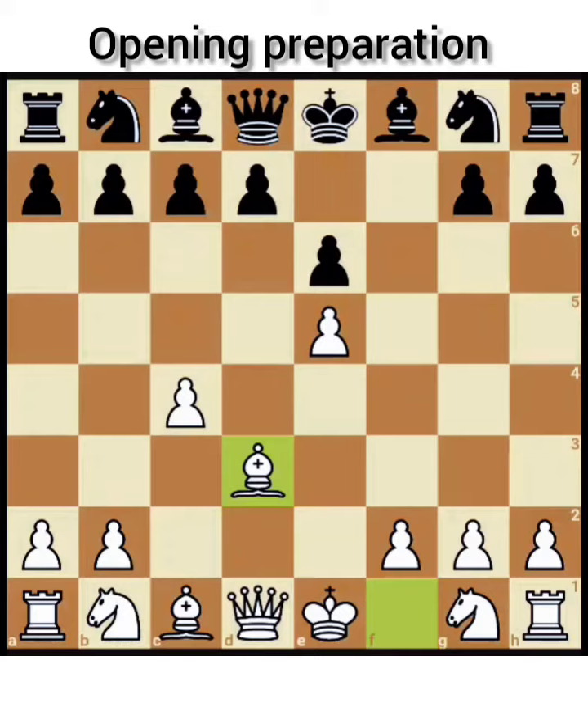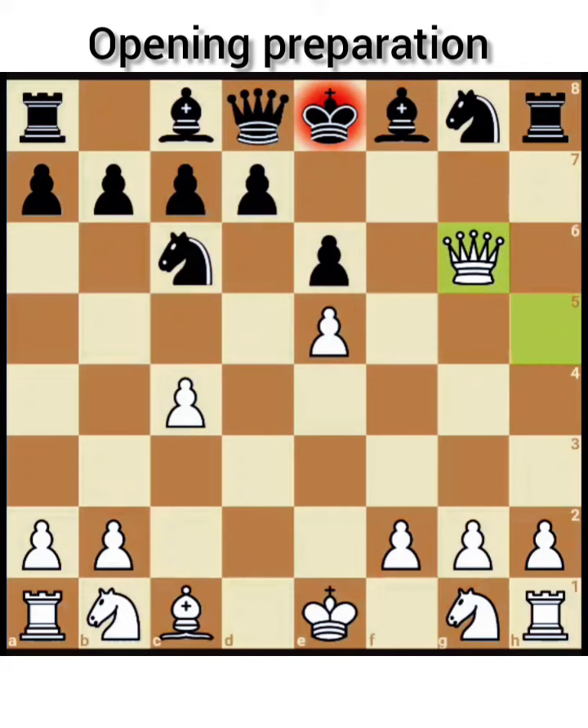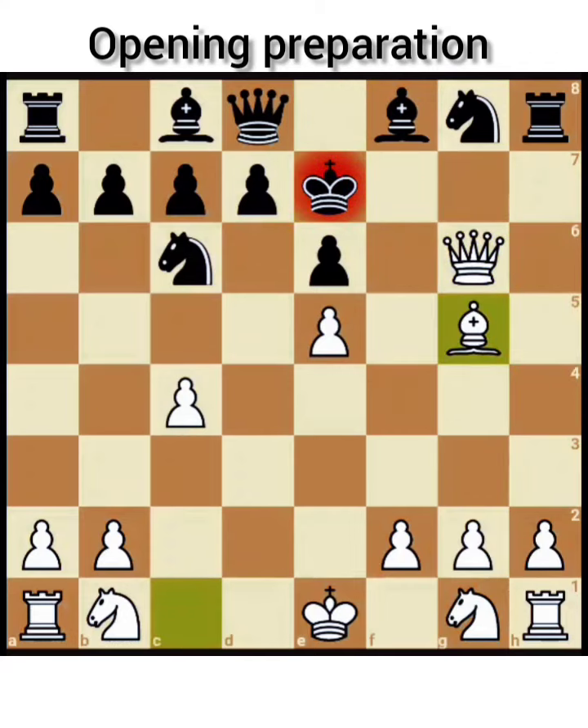By any chance black ignores its kingside and plays some move like Nc6, then Qh5 check, g6, Bxg6, hxg6, Qxg6 check, Ke7, Bg5 check, Nf6, Bxf6 checkmate.